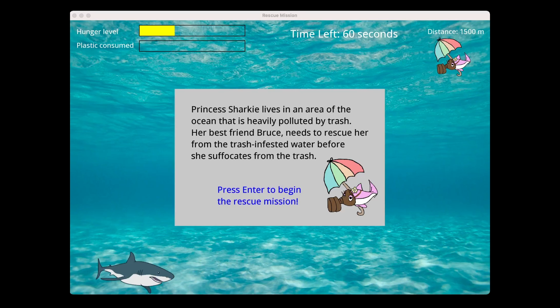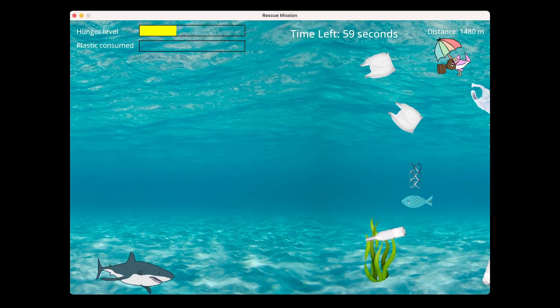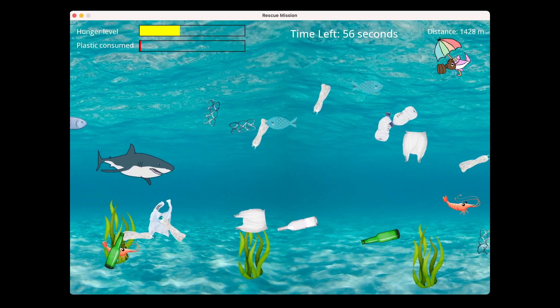To educate more people about the problem of plastic in the ocean and its effect on climate change, I created a simple but fun game. In my game, the player controls a shark named Bruce. The goal of the game is to rescue his friend, Princess Sharky, who is trapped in an area of the ocean because of trash.